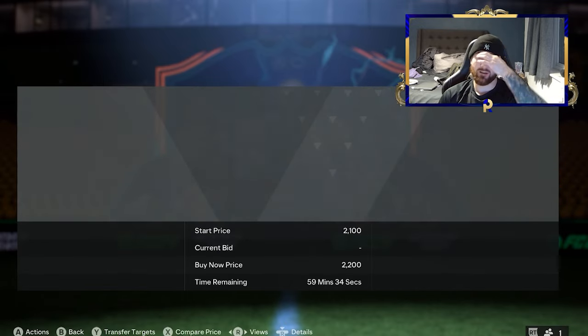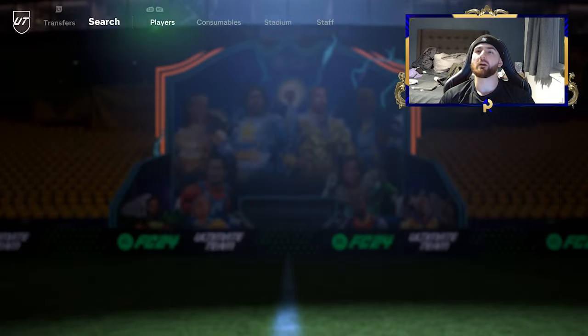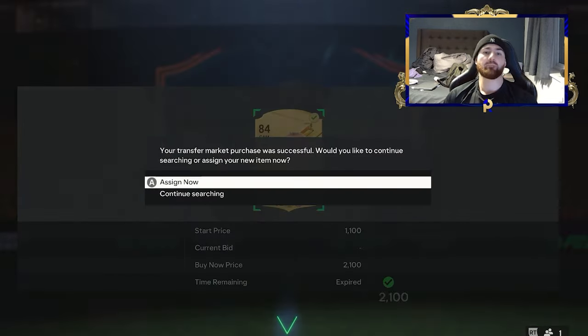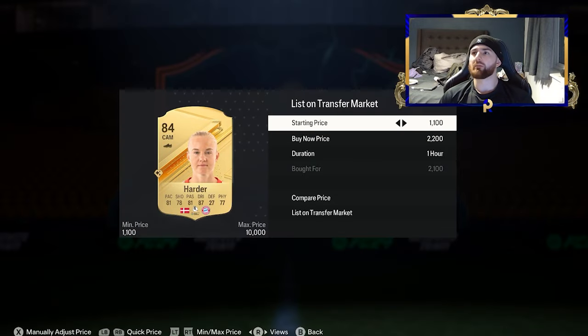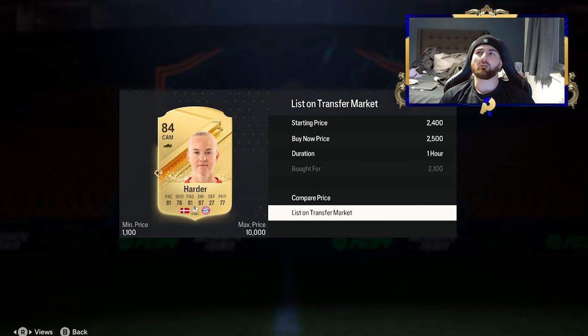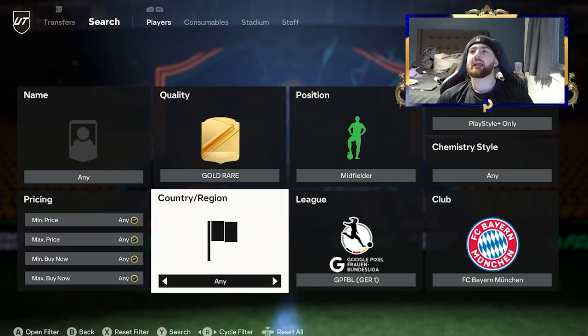We already saw one at 2k which was definitely a snipe but we missed that one — if we'd sold at 2.5 it would have been a nice bit of profit. Sometimes compare price can be a nuisance but also a benefit. We've got one on a normal snipe there — I'll list this one for 2.5 because I don't think 84s are going to go down in value, so worst case she will sell at 2.2 anyway.